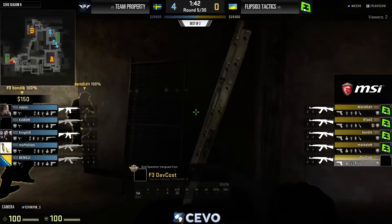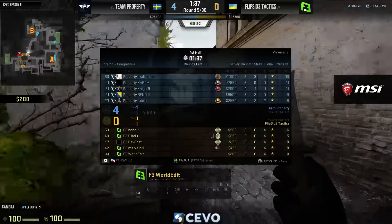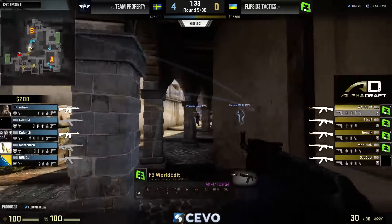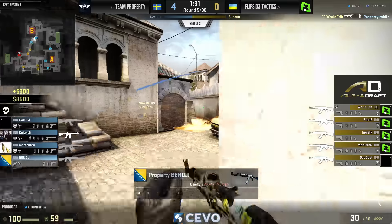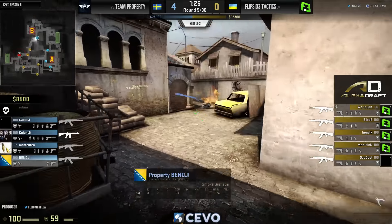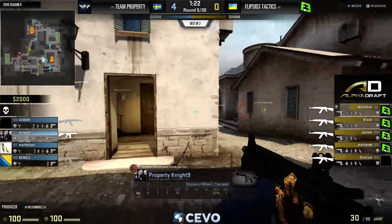Four-zero, Flip Side on the T side, able to pull out another buy round. Property getting aggressive on banana, just pushing through fire — but World Edit is waiting with the AK. Property getting a little overconfident, pushing their own fire, taking team damage, then getting blasted by World Edit. A rough start compared to the rest of the half.